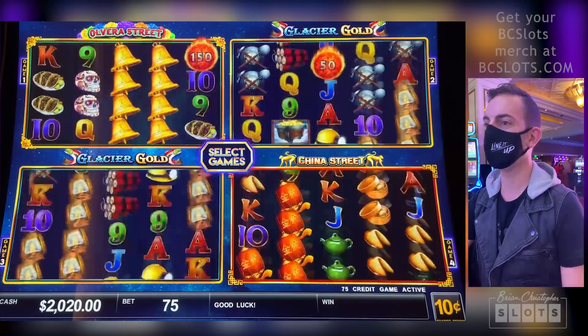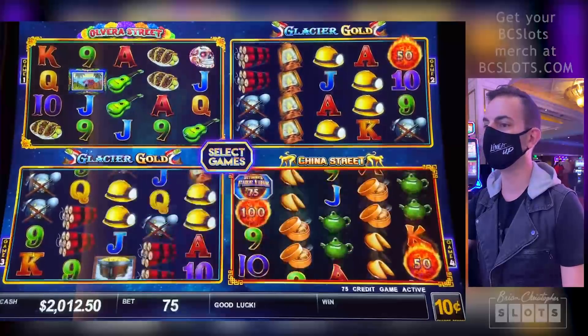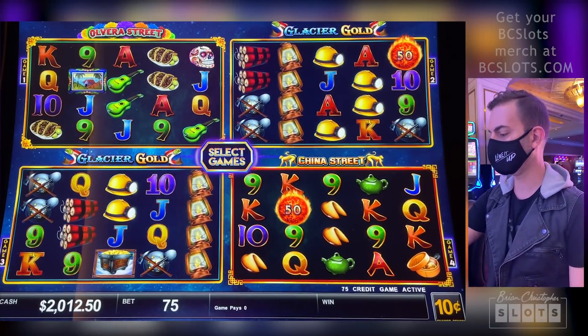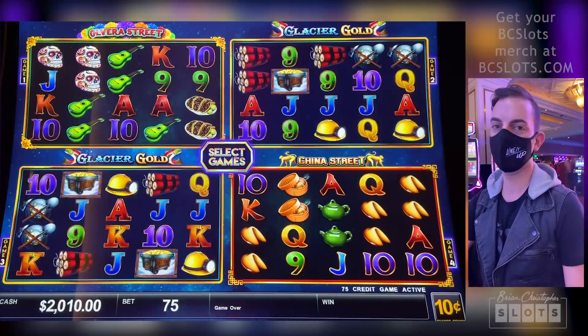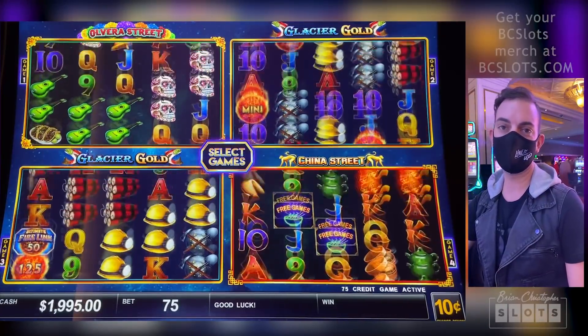Wasted Wilds — that's rude. Come on, Bhutan — you hate me, don't you? There she goes. All right, we are back where we started: $2,000. It definitely loves to put those Wilds in the last two reels.